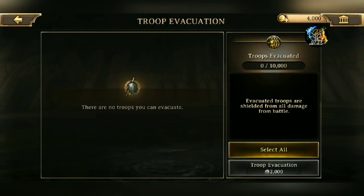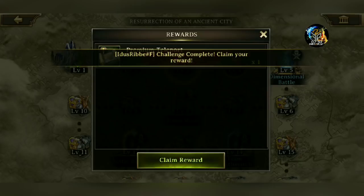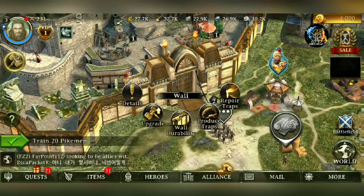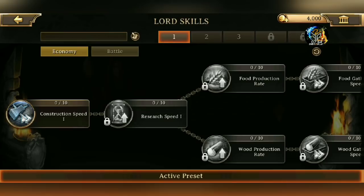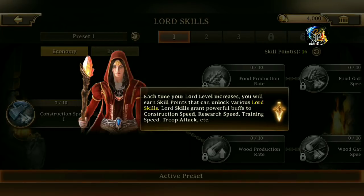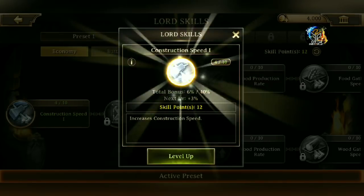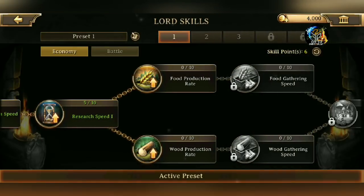I can level pretty much all of this stuff up. Level 2 — claim reward. Level 3 — claim reward. Lord's Skills! Each time your Lord level increases, you will earn skill points that can unlock various Lord's skills. Lord's skills grant powerful buffs to construction speed, research speed, training speed, troop attack, etc. So I am definitely gonna level up. Construction and Research — it's just good practice to level those things up.